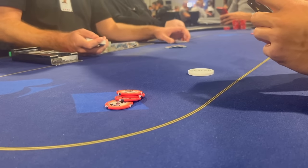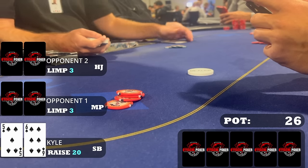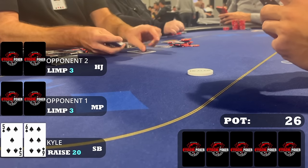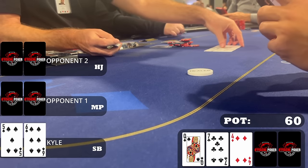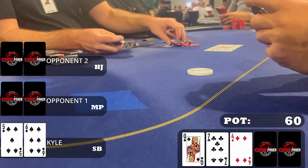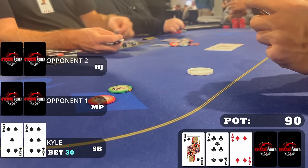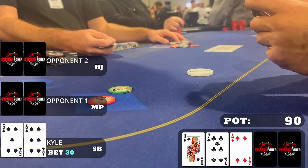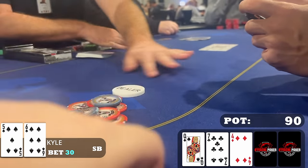That hand brings us back to even on the day. With two limps and I'm in the small blind with five-six of spades, I raise to 20 — happy to take it down preflop, but I also widen my range and get more connectivity on different boards. Both players call. The flop is queen-seven-four rainbow with a spade — about as pure a bluff candidate as I could hope for: open-ended, backdoor spades. I throw out 30 dollars and they both fold quickly. We win with five-high.